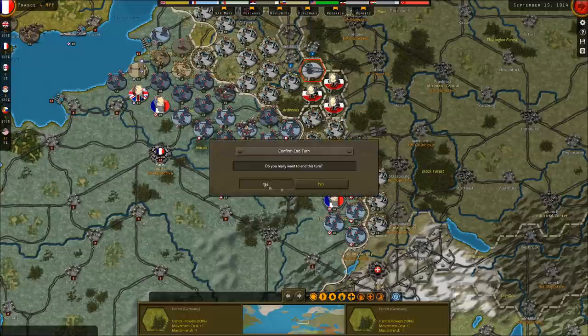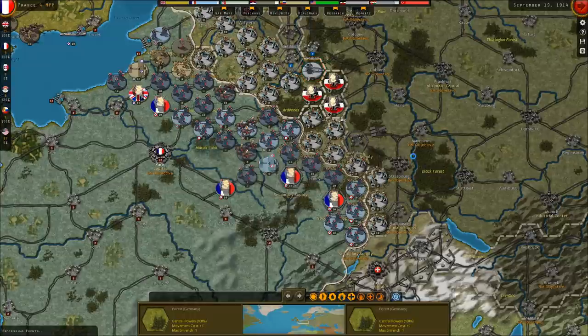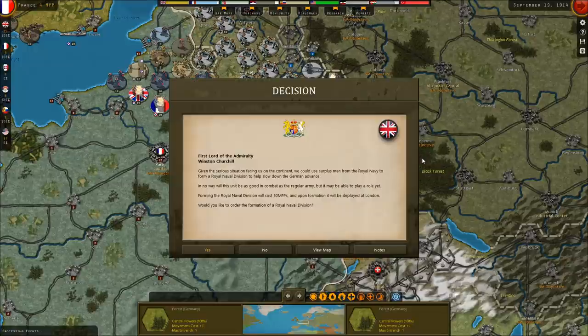In any event, we're going to move out of September and into October and see how the world turns as we move forward yet another turn. Given the serious situation facing us on the continent, we could use surplus men from the Royal Navy to form a Royal Navy division to help slow down the German advance.